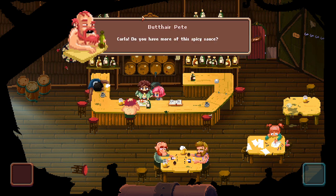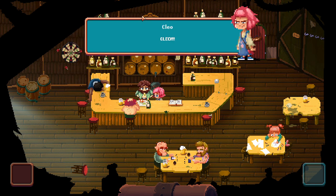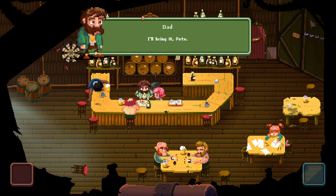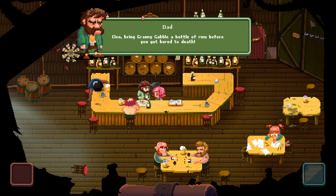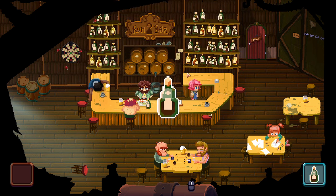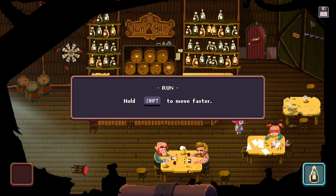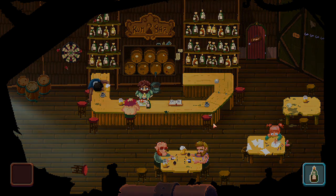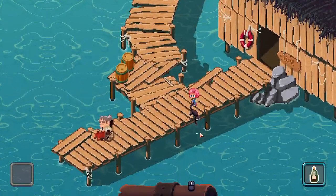It's not fantasy! Getaway is the book series about the famous Captain Kebika. Kebika is a real adventurer, a legend — not such a loser as Pete. Hello, do you have more of this spicy sauce? Sorry, I'll bring it. Pete — Cleo, bring Granny Gabble a bottle of rum before you get bored to death. She's out on the dock knitting. Okay, let's get this next bottle of rum and open the counter.